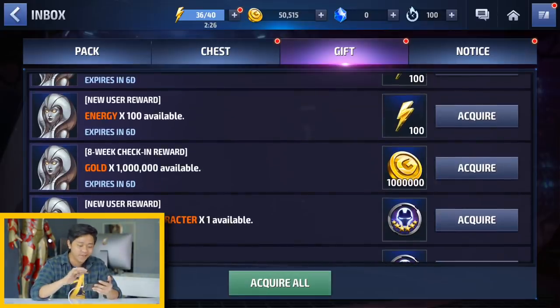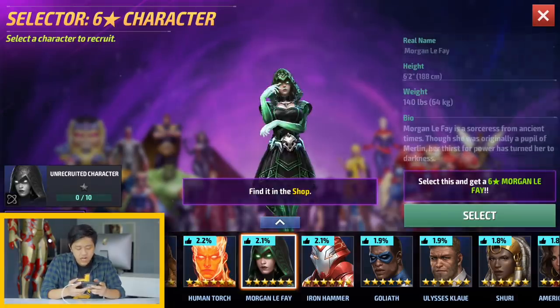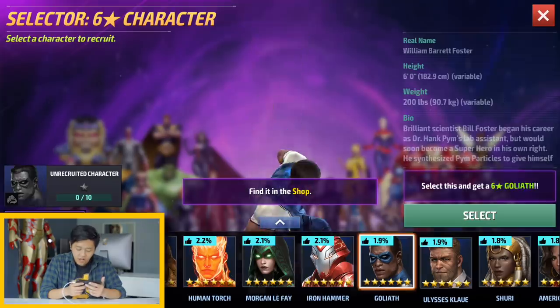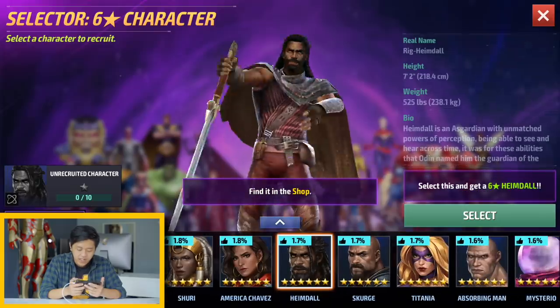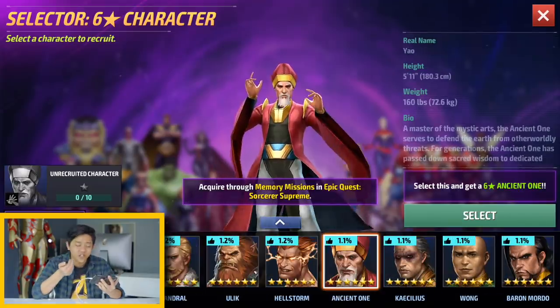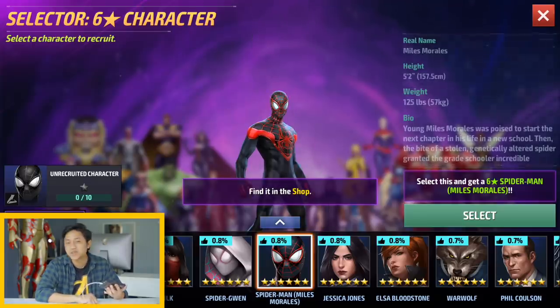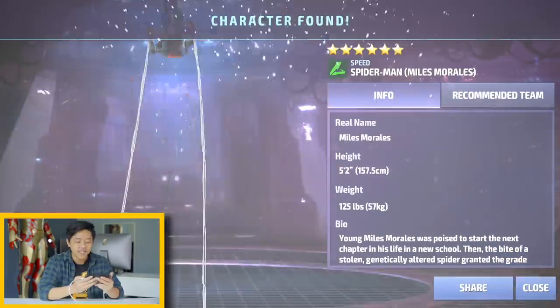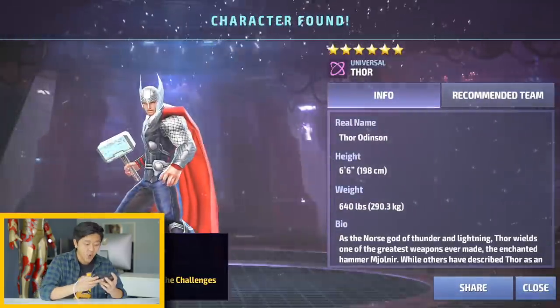I just realized I got a selector for a six-star character — and I got two of them. This is how the game tempts you to stay. The character pool includes Korg, Minerva, The Thing, Human Torch, Iron Hammer, Goliath, Shuri, America Chavez, Heimdall, Ancient One, Sharon Rogers as Captain America — is that a spoiler? I'll take Miles Morales. And with my second selector I got Thor. Alright, onto the last game!